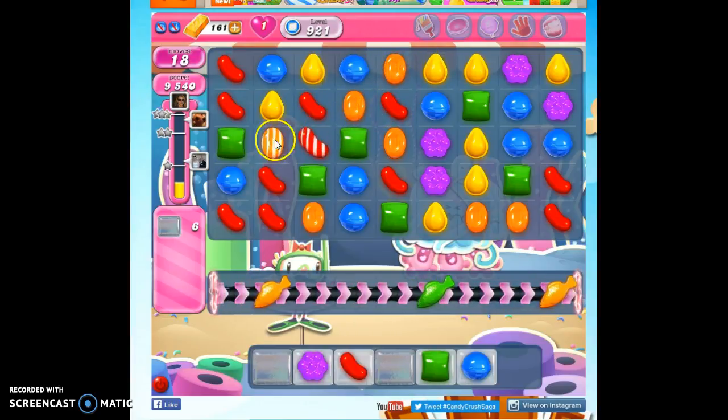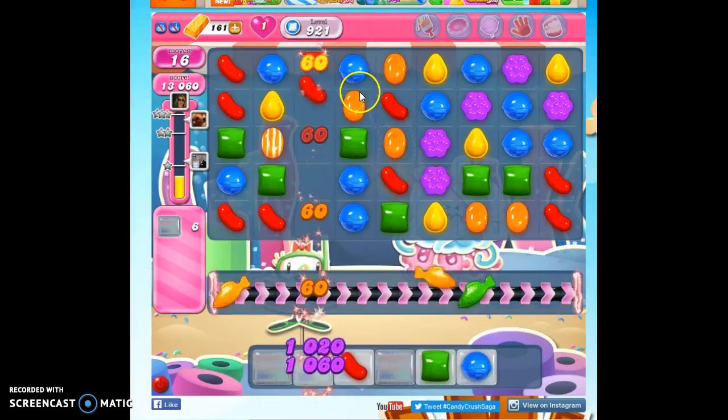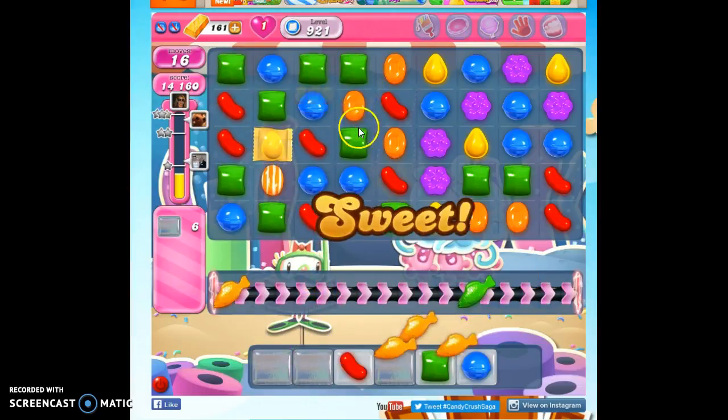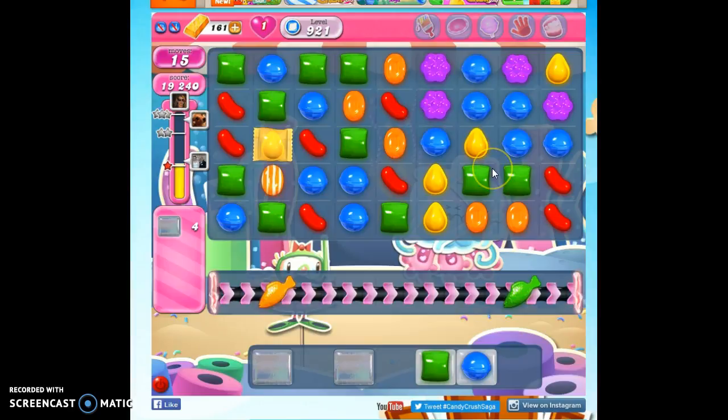The reason I want to do that is those vertically striped candies are hard to manufacture, and I've got two of them right next to each other. If one were horizontally striped, I wouldn't care. Making this here is not going to be any more helpful than what I already have there.